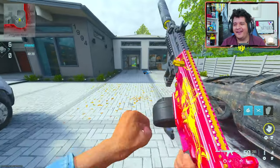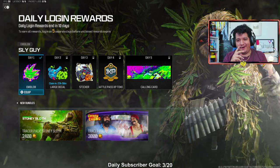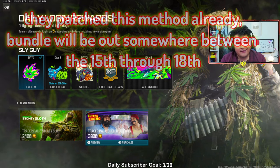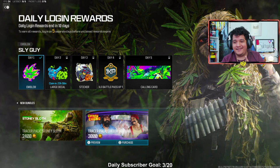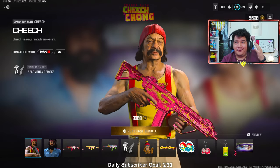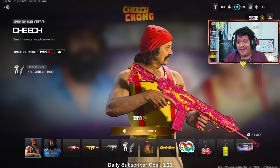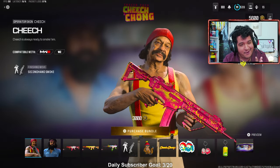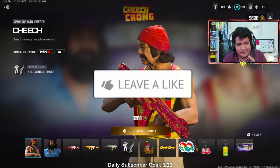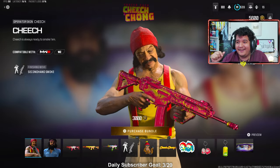Here are the login rewards in the menu. If you go over to the daily login reward area, you can see the Tracer Pack Stony Sloth and the Tracer Pack Cheech and Chong bundle. For today's video we're gonna focus on Cheech and Chong. What's up guys, it's Hero here. We're here with the Tracer Pack Cheech and Chong bundle — I'll show you guys how to get it early if it's working. I don't think this is supposed to be working, but I'm gonna take advantage. Let me know if you guys are excited to see everything in this bundle. Drop a like, subscribe, post notifications and all that good stuff.